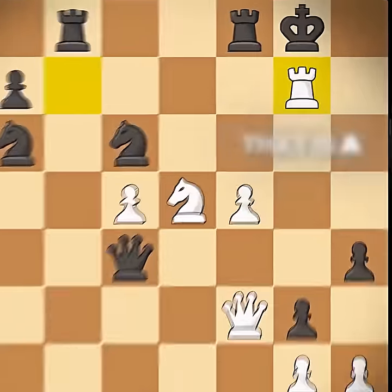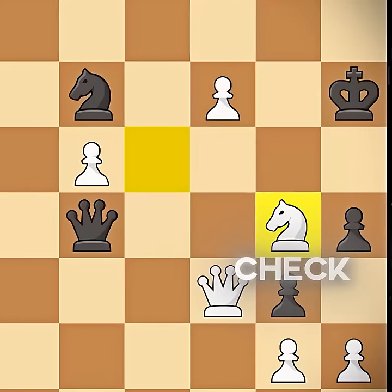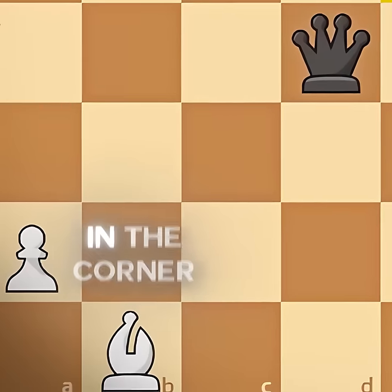Rook g7 check — that is a full sacrifice of a rook. Now the knight gives a check. The king is being lured forward because it cannot go backwards whatsoever because of that bishop in the corner.